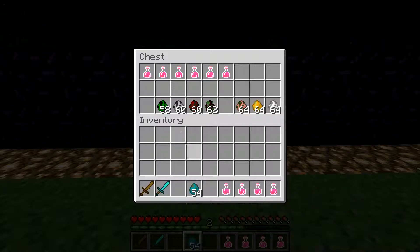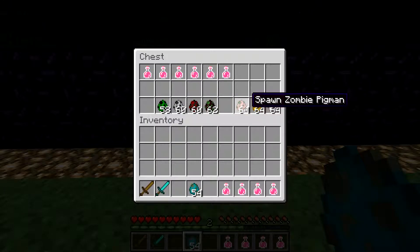We're going to talk a little bit about the common mobs: the zombie, the creeper, the skeleton, the spider, the witch, and then when you get to the nether, the zombie pigman, the blaze, and the ghast.